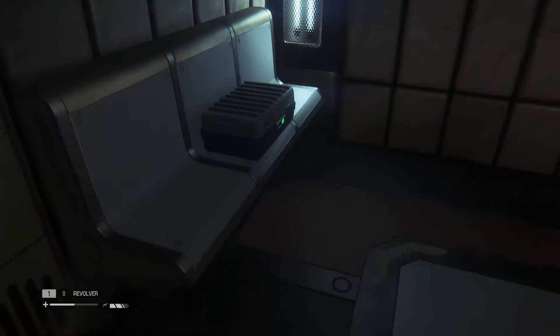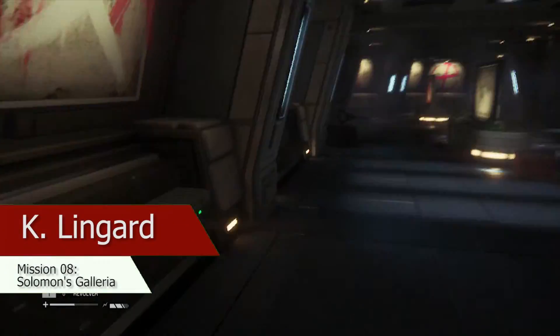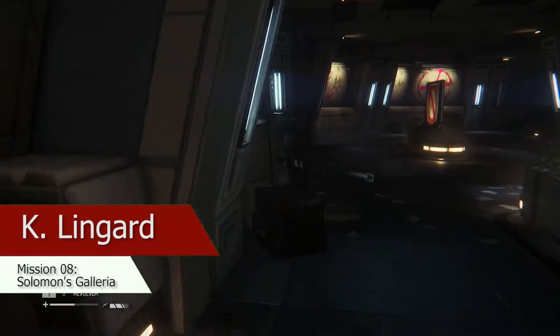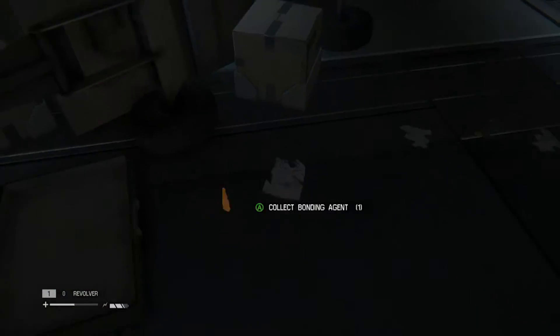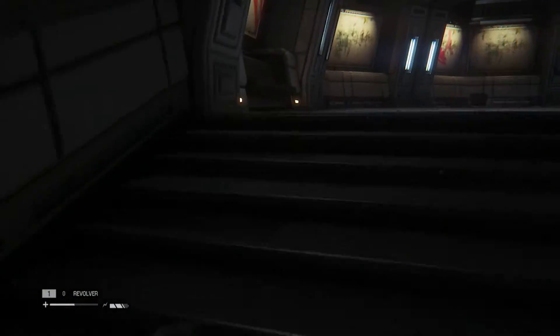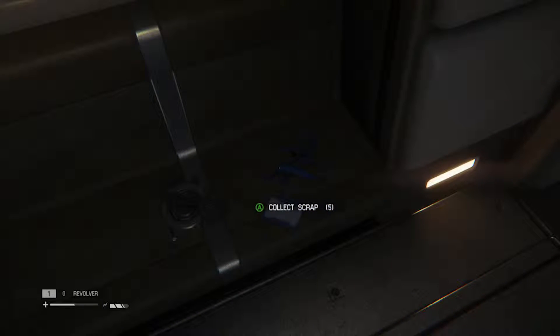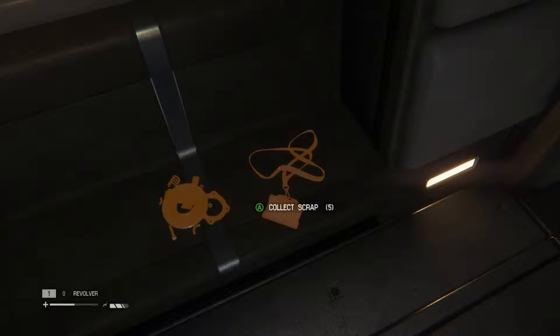This next one is a little bit sped up. So Kay Lingard — as in Dr. Lingard, as in that woman who tells us how horrible everything was in that one cutscene where we watch a video on a computer — her tag is right here on the bench when you enter the Solomon's Galleria.